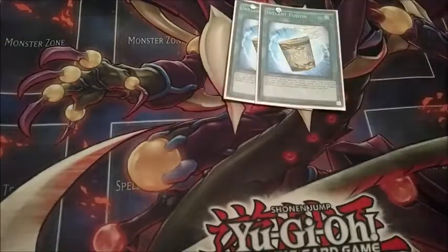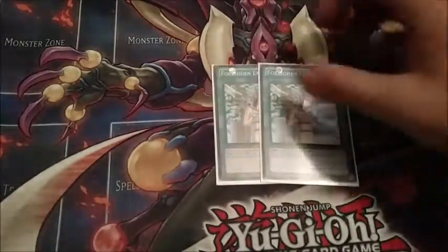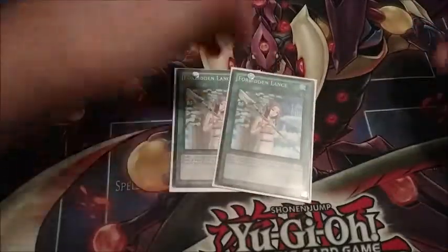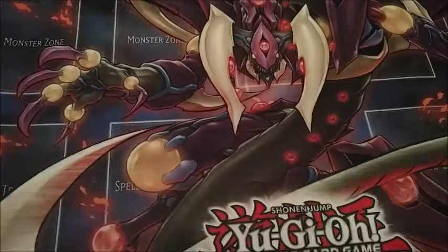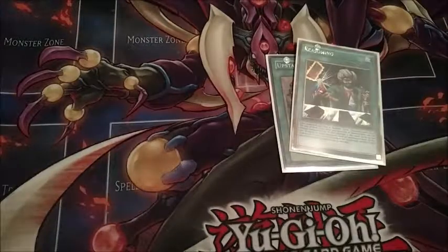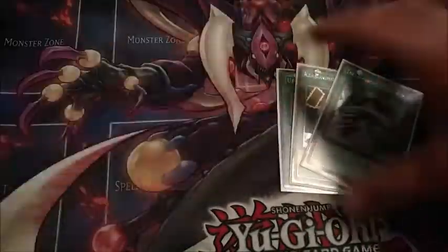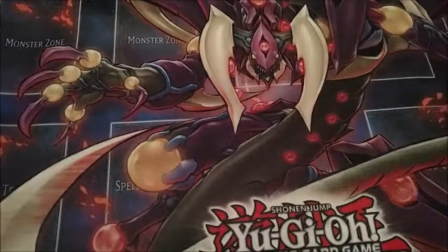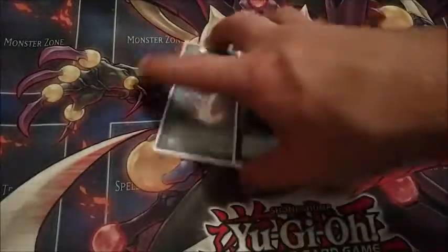The rest of the spells: two Instant Fusion to help make Cyber Dragon Infinity. Two Forbidden Lance — so like, you attack with three, they activate Mirror Force, you activate Lance, easy. One copy of Reasoning. One copy of The Monarchs Stormforth, because I'm running five monsters so you can Stormforth away — that's still a fairly strong play, and this deck doesn't really use its extra deck very often anyway. One Raigeki, one Dark Hole for the board wipes.